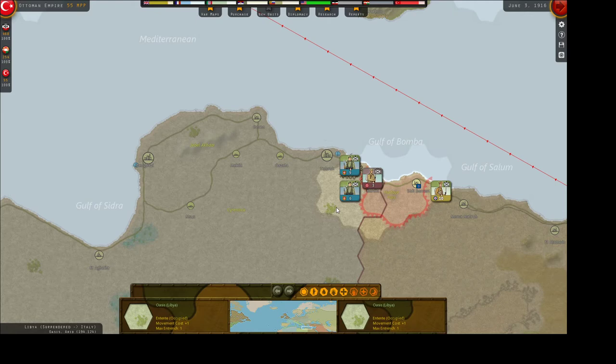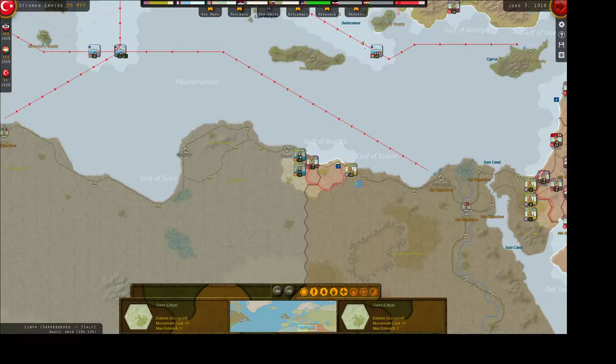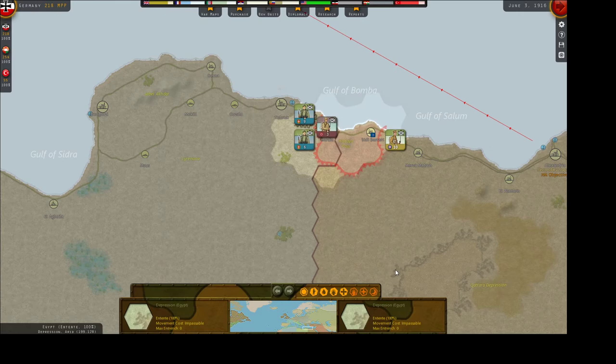We're going to end up losing in North Africa — but that is okay. We're doing pretty good for the most part and made some really good gains. We're definitely building up our navy strength. As Germany we have 468. For research: Naval Warfare, Naval Weaponry coming, Mobility because I'd like to get some motorized troops. Let's do AA Defense, Production Technology, and Artillery Weapons again.